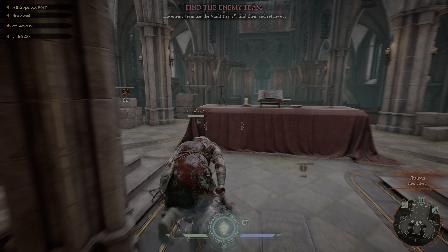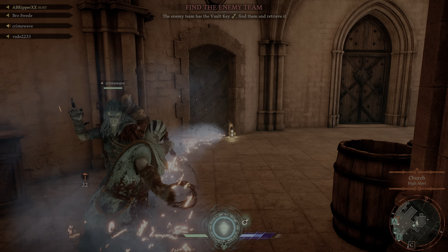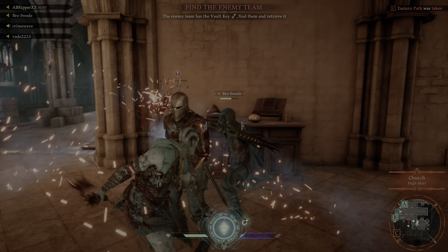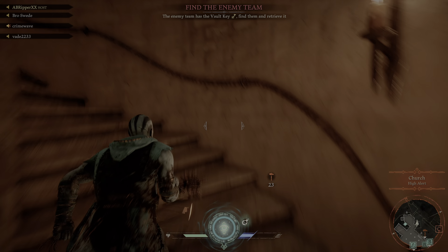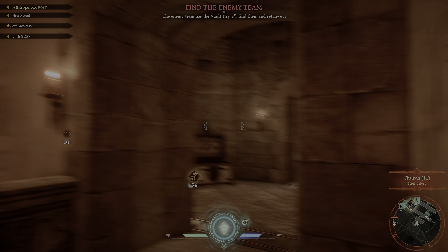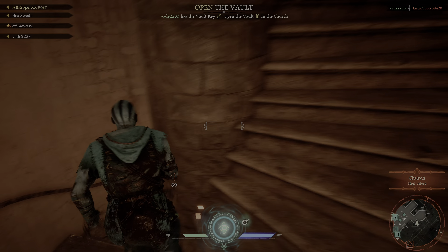This map's pretty small and the vault is usually only in two or three areas — usually in the basement, up top, or here. I'm going to double check up top really quick. Actually, I don't even think they can do the top — it might actually just be the main floor or the basement on this level.